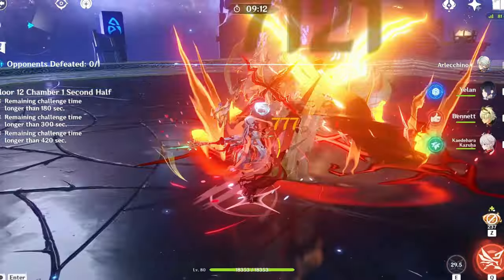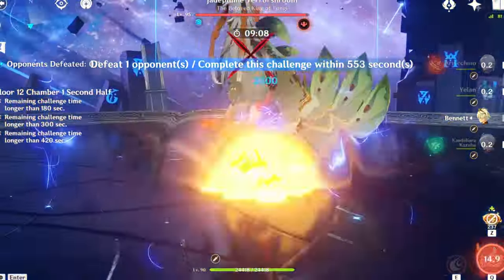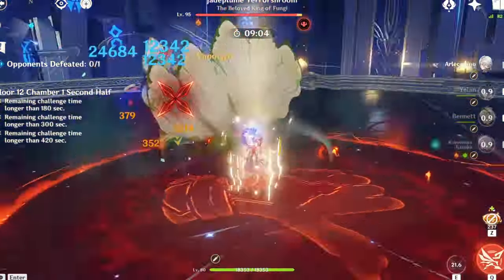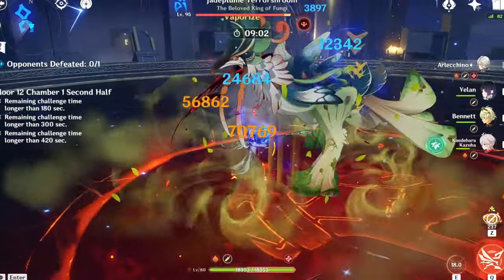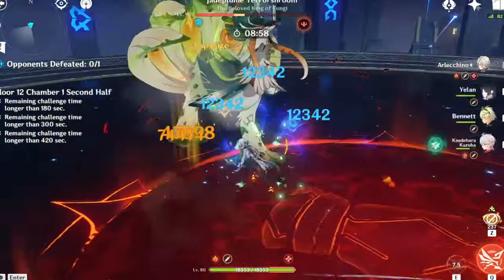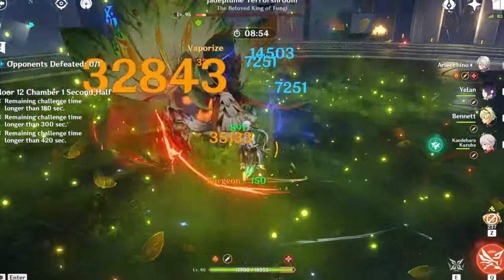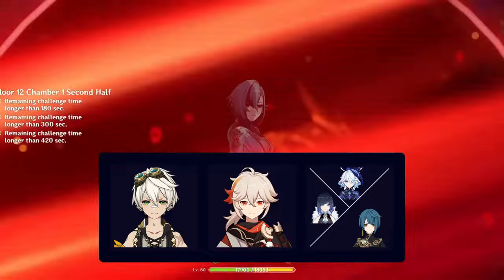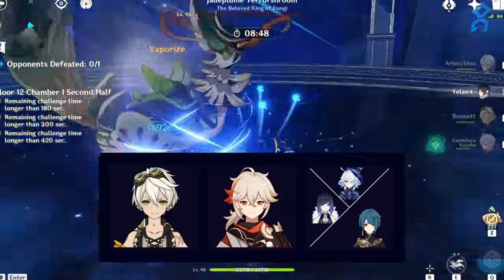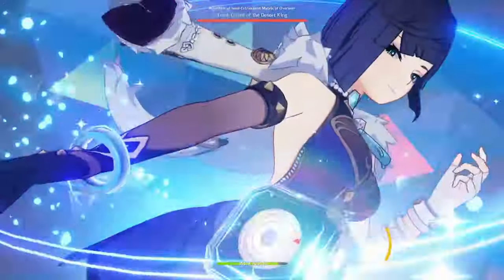Arlachino has a lot of variety with her team options. Rather than looking at one team as her definitive best, it's better to view different teams as having different advantages to allow Arlachino to adapt to different scenarios. Her good team options can be split into three categories: Vaporize, Chevreuse Overload, and Mono Pyro. Starting with Vaporize, there are classic VV Vape teams with Bennett, Kazuha, and either Yelan, Xingqiu, or Furina. These teams have high damage per rotation, which can allow them to one-rotate bosses with enough investment for incredible single-target performance.